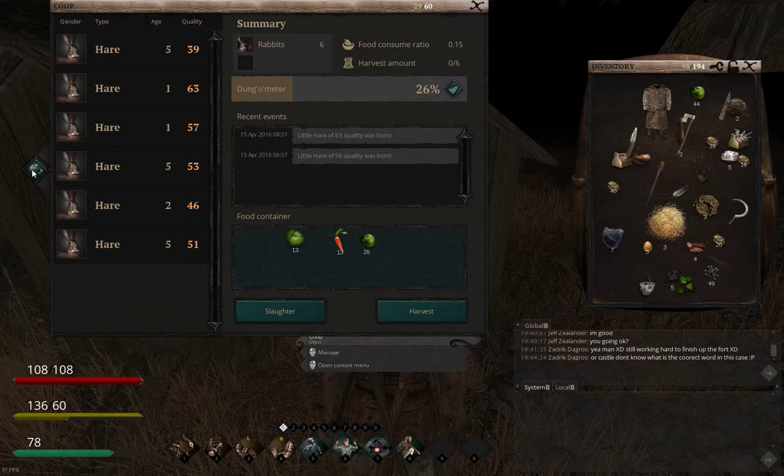In this one I've got my rabbits. There is no breeding mechanic with rabbits - it's just natural. Once they're in there they'll just be born as long as you've got two in there. Try to get rid of the lower quality ones when you can - I've got a 39 quality and the others are getting a bit higher.